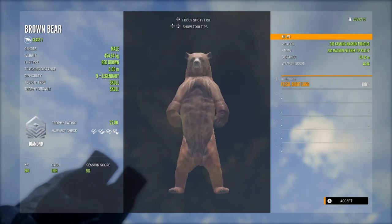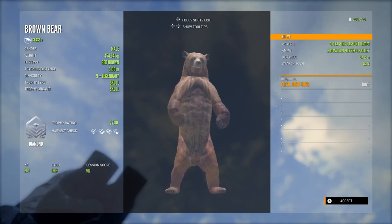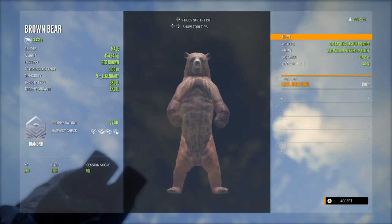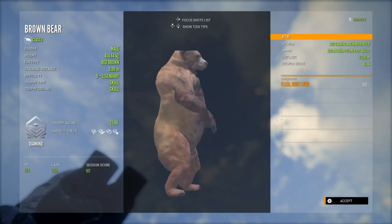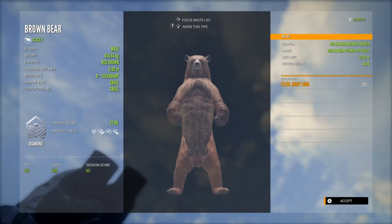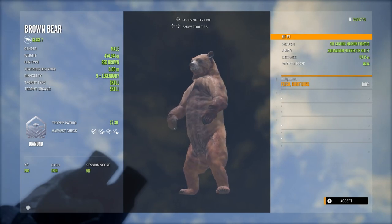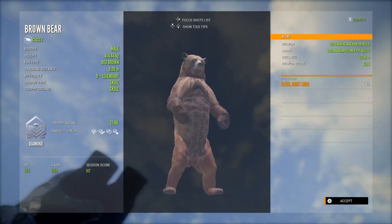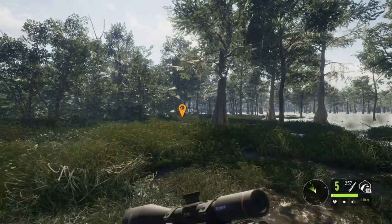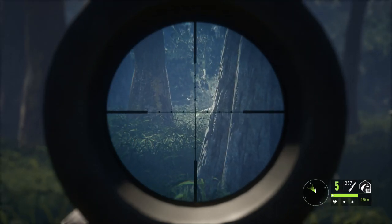It wasn't quite the heart shot I was looking for — it was a single lung, but more than enough to bring him down. He did make diamond at 27.80; he is the red brown fur type, which I believe I already had a diamond of. Still, that's a really cool find. Diamond bears for black bear, brown bear, or grizzly are uncommon, so I'm always really happy to find one and add it to the lodge.